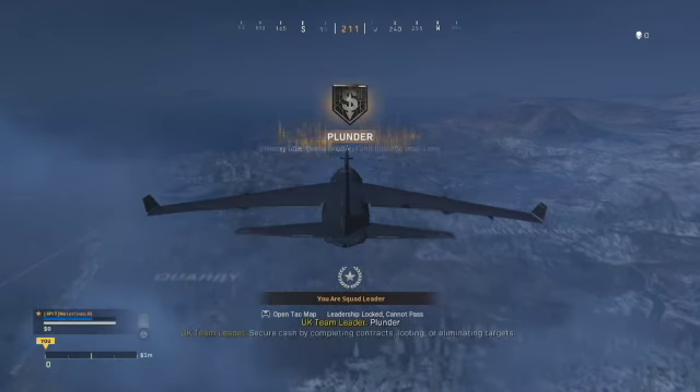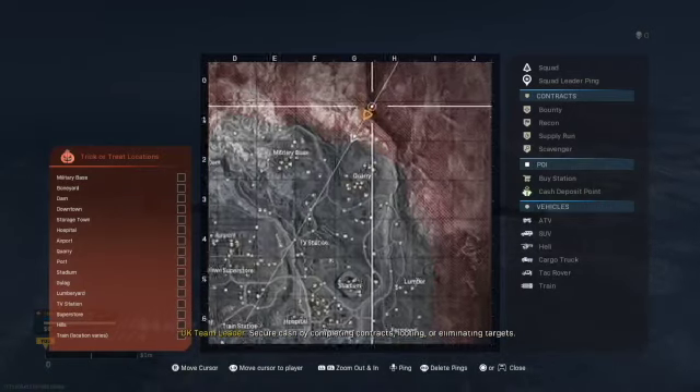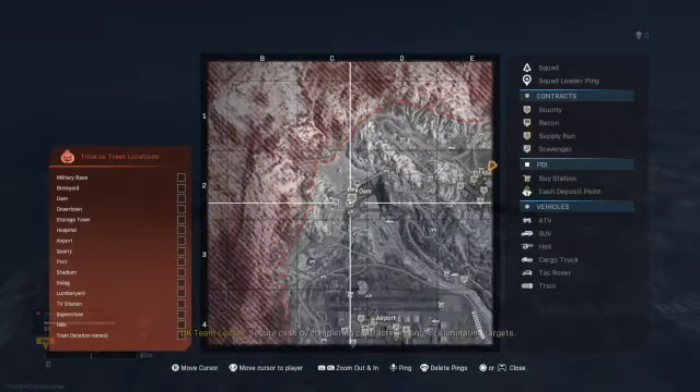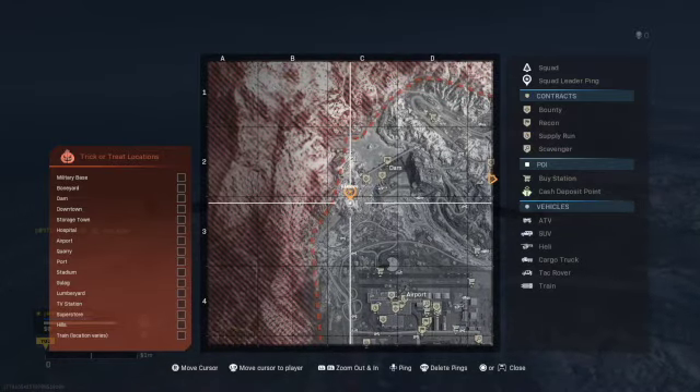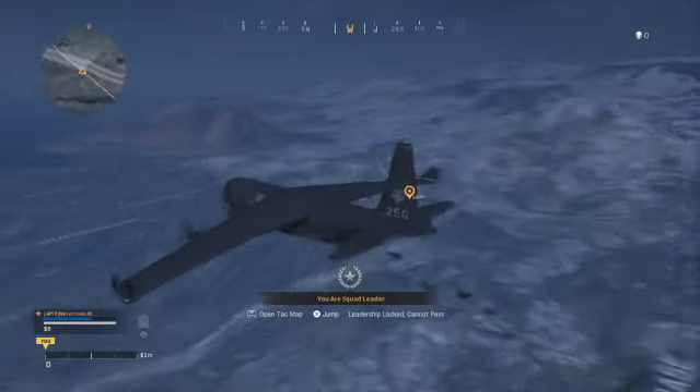Okay everyone, the first location is fairly easy to find. What you're going to need to do is head towards the dam in the top left-hand section and aim for the tunnel. I've just marked it on your map here, so we'll drop in and head towards it.